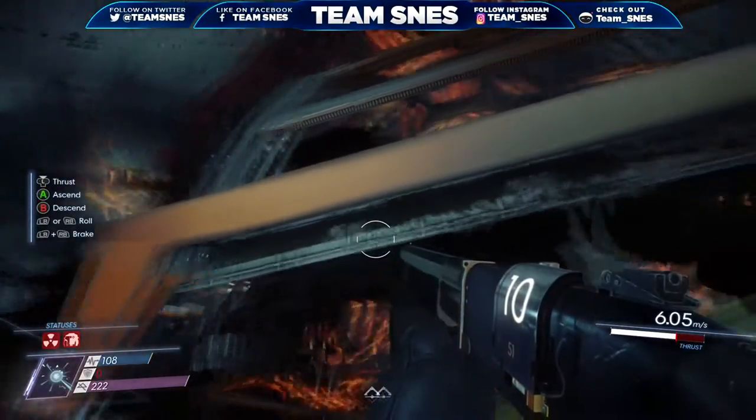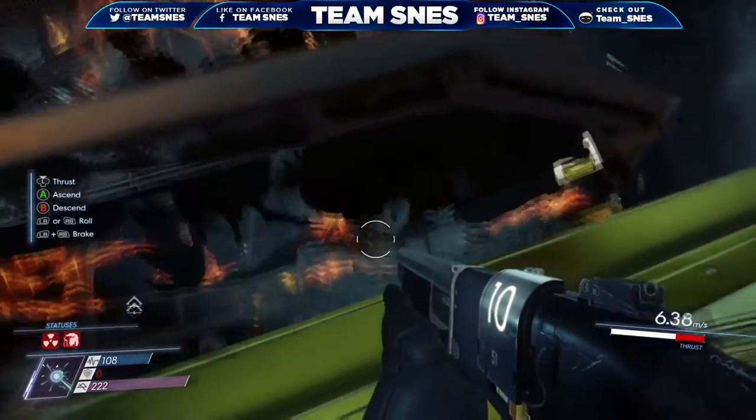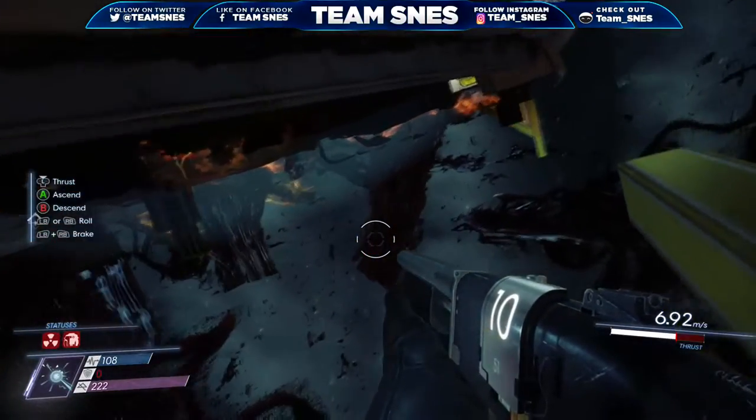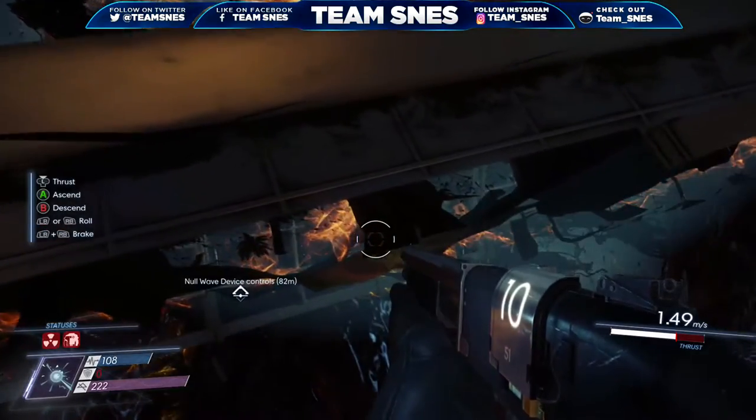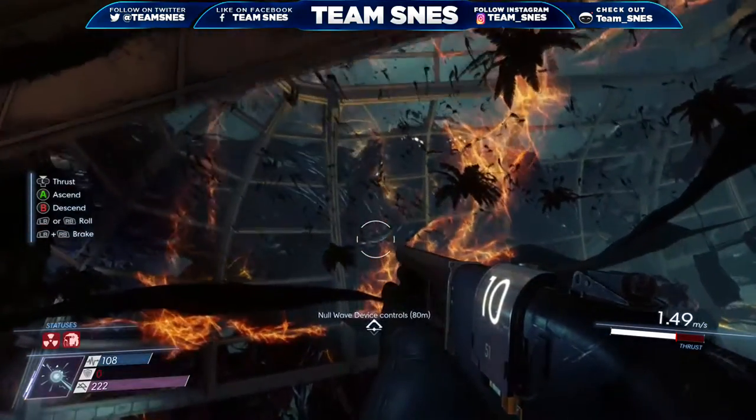Hey, what's going on everybody, TuneSnaz here coming at you from Los Angeles, California. Today we have an amazing glitch for you on the game Prey. In this video we are going to show you how to fly outside the map on Arbitrarium. Pretty amazing, right?